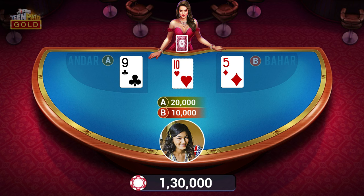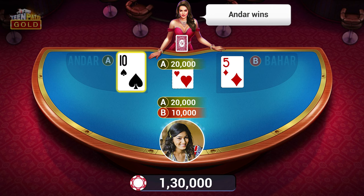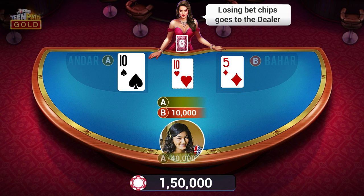Players who bet on the same side where the joker card lands would win the game. Winners double their chips. All chips lost go to the dealer.